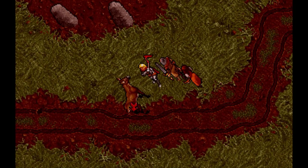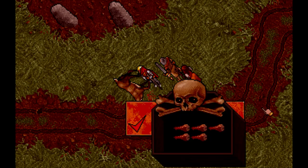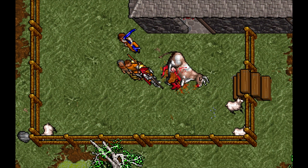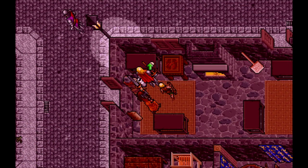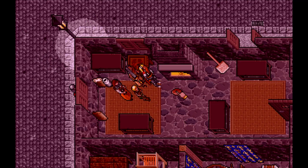Food is also an example of the world's interactivity and logic — you can not only buy food, but go hunting wild animals or someone's livestock for meat, or use water drawn from a well to mix with flour and bake yourself some bread.